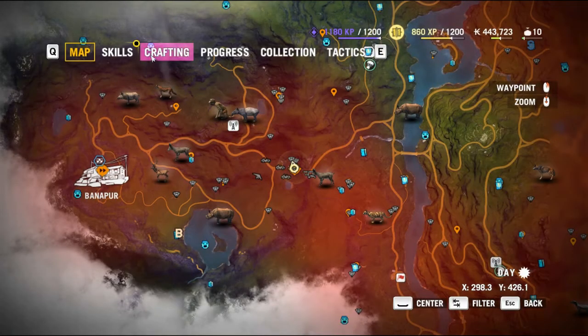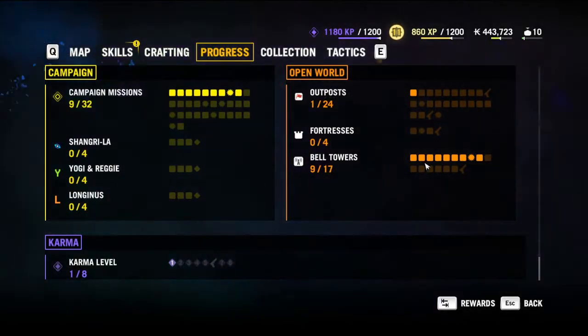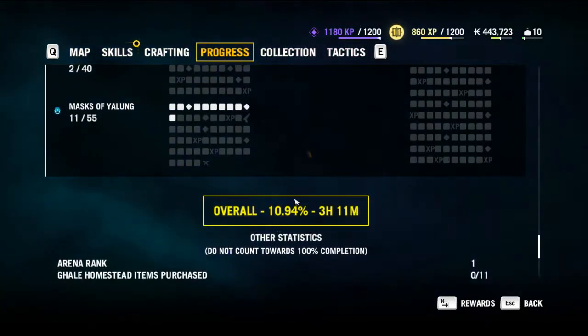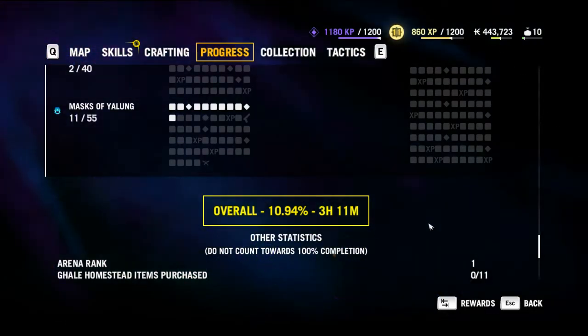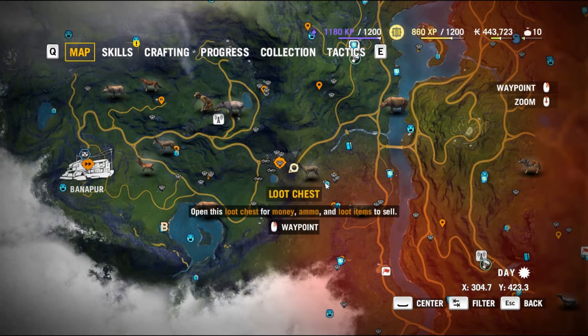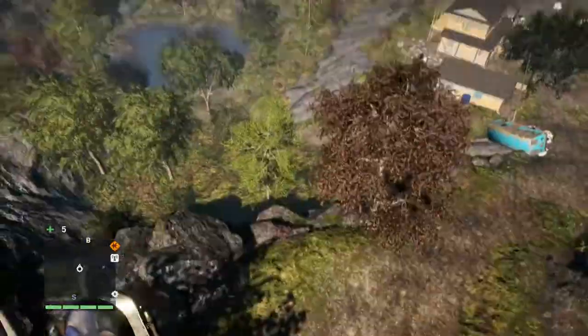At this point in the game, let's look at the progress. We've done nine missions and taken nine bell towers in the South Karat area. The overall progress is 10.9% at 3 hours and 11 minutes into the game. The maps have been purchased, so it tells you where the Mani wheels are, where the propaganda posters are, and where the masks of Yalung are.